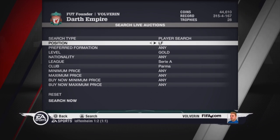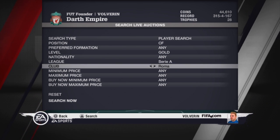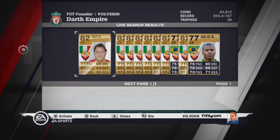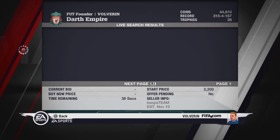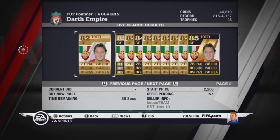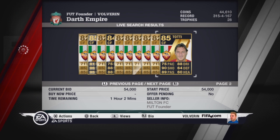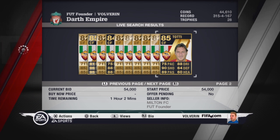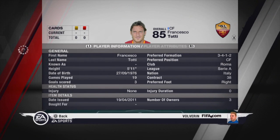Now searching for Totti from Roma. He had an unbelievable season. He has 75 pace, 80 dribbling, 90 shooting, and 89 passing. He is a really, really great buy.